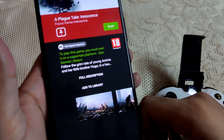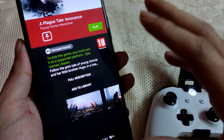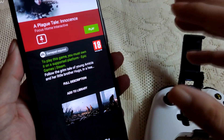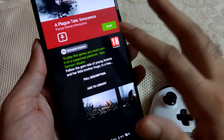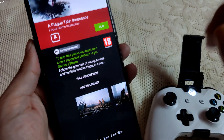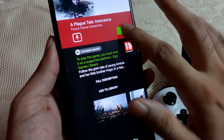Welcome back guys. In this video I will be showing you some gameplay of A Plague Tale: Innocence running on my ROG Phone 5 using the GeForce Now cloud game streaming service. This is the free version of GeForce Now. You can grab this game for absolutely free from the Epic Games website — I will give the link in the description. Let's just start the game.